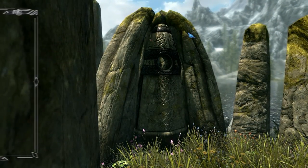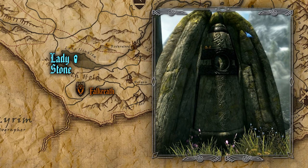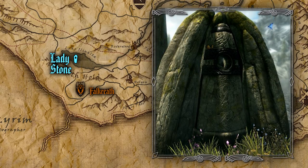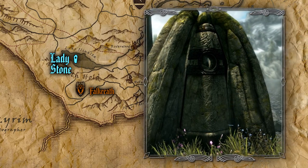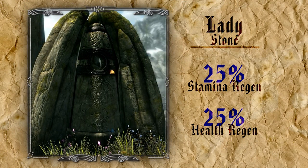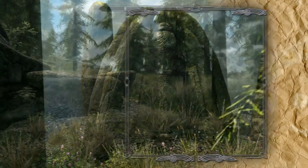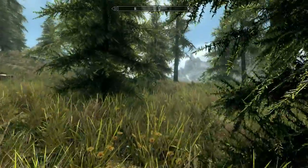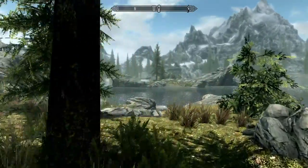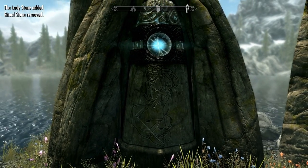The next stone is the Lady. While being useful to all types of character builds, it lends itself best to warriors and their ilk who do business up close and personal. The Lady Stone can be found north of Falkreath, on an island in the middle of Lake Ilinalta. The reason the Lady Stone is best fit to melee oriented playstyles is because it enhances both stamina and health regeneration by 25%. While these boosts are nominal at best, they do allow for shorter downtime between fights and the ability to launch more power attacks during drawn out battles.